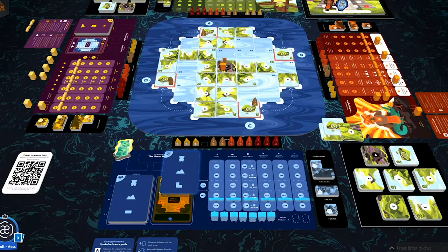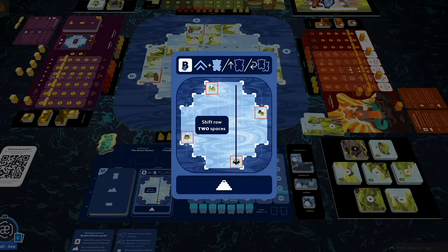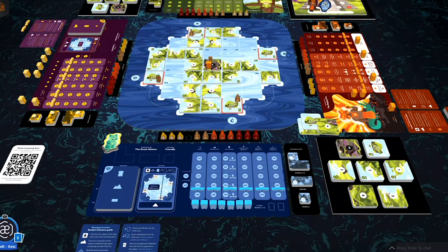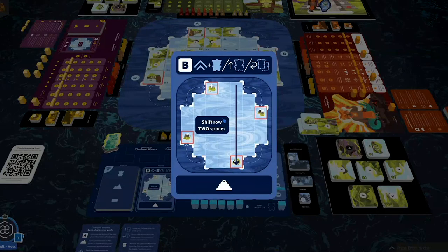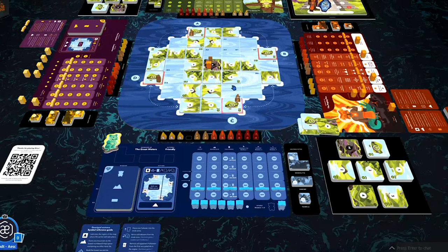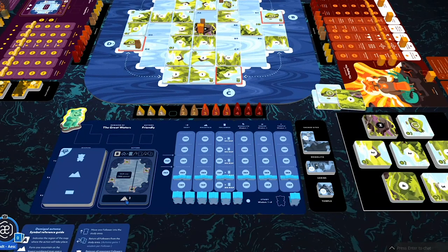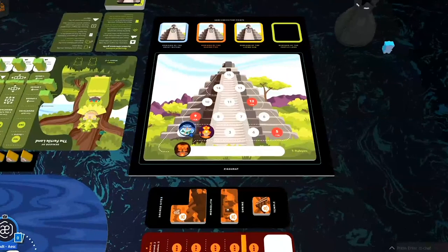Back to Water. Her card says in Region B, build one sacred site and place a follower — otherwise send someone to study. Region B has no mountains, so instead she sends one to study. Then the map action shifts that row two spaces. One, two — a tile fell off but comes back on the other side. Then Water ascends one space up the Ziggurat. Let's jump over to Sun.